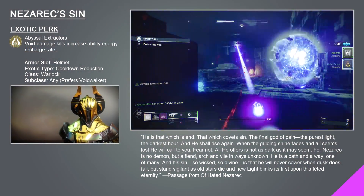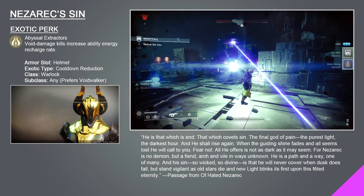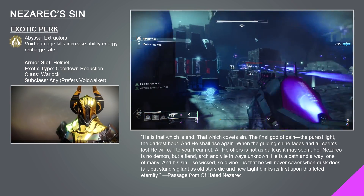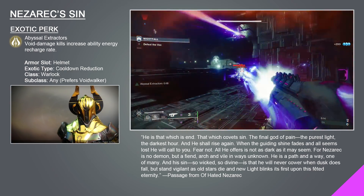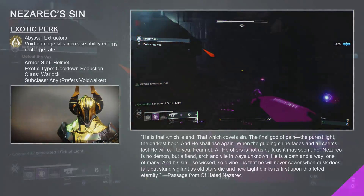The Nezarek Sin exotic perk is called Abyssal Extractors. Void damage kills grant you a buff called Abyssal Extractors which increases your ability regeneration rate and your super regeneration rate. Successive void damage kills increase the duration of the Abyssal Extractors buff up to 20 seconds.